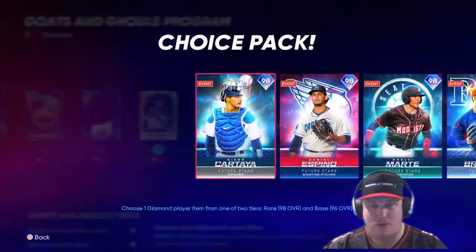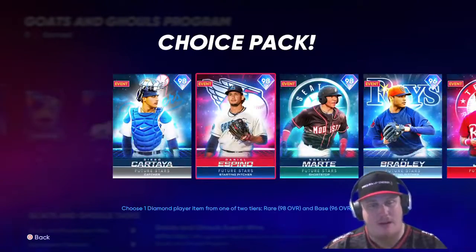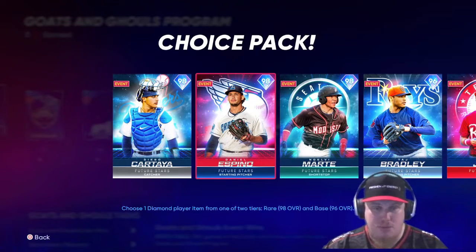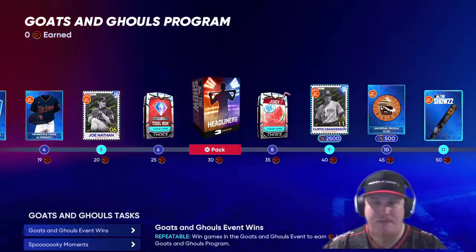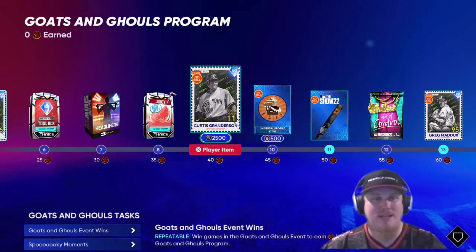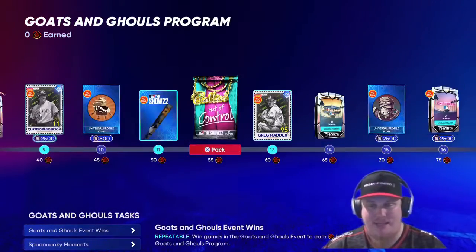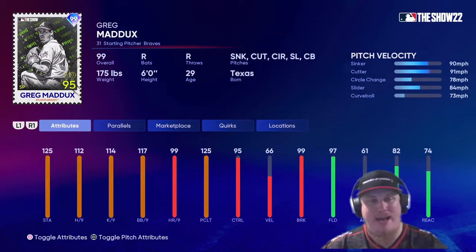You see a toolbox player — remember those toolbox players were the 98s and 96s. If you guys haven't gotten all of these players, this is your opportunity to choose one and put them in sets to go after the George Brett, the McCutcheon, or the Jimmy Rollins. You're going to get a chance at three headliner packs, with set one of the Juicy packs at 35 stars. Then we've got our second player card item at 40 stars — Curtis Granderson, the center fielder for the Yankees. Remember, he can play all outfield positions.